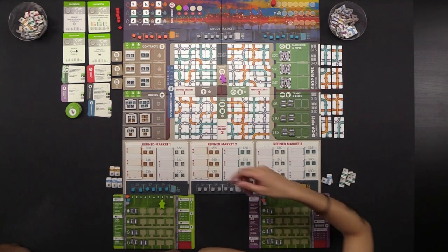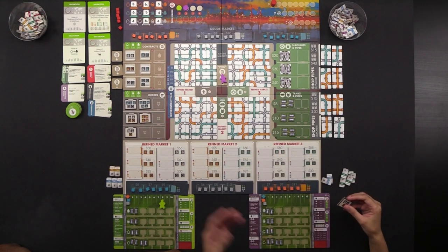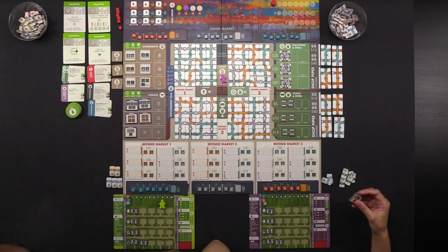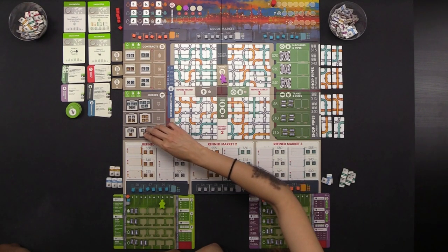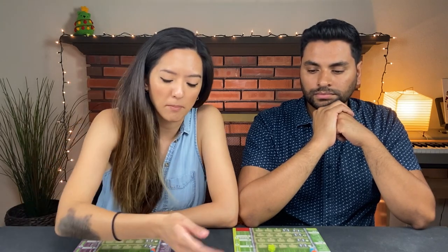Orders are similar but there's no action spot for them. They allow you to earn money by fulfilling a specific order, but the difference is you cannot acquire it as your own personal order — it's a race to fulfill them. You must fulfill the entire order at once; you cannot piecemeal it like with contracts. Once you have the combination it's asking for you can fulfill that order, turn in the goods, and get money depending on the grade. You can always pay a higher grade oil than it's asking for.